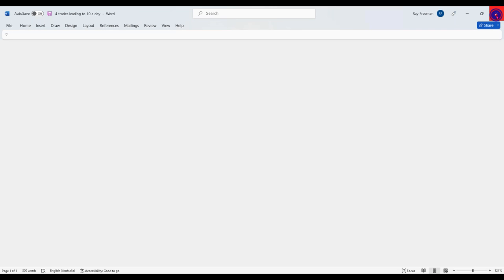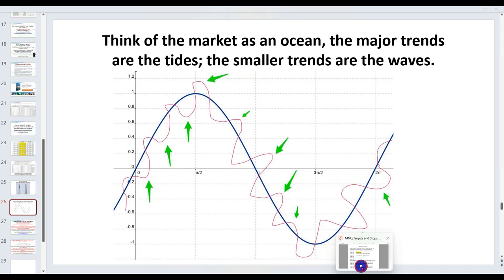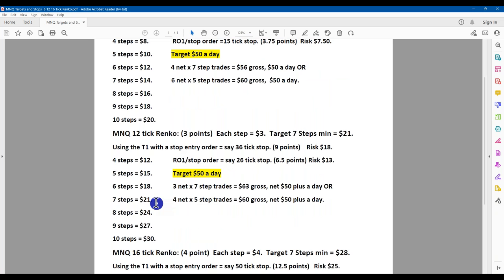We're going to be looking at the micro NQ today on what we call the 12-tick Renko. You can apply this to Renko charts, tick, time-based charts, or volume — it really doesn't matter. The exact same principles apply. What I love about Renko, particularly for newer traders, is it's very easy to set your targets. Each step is worth $3, or $30 on the big contract.